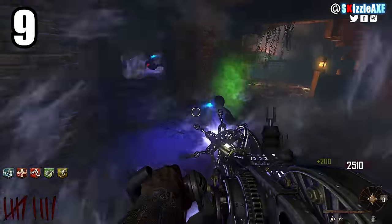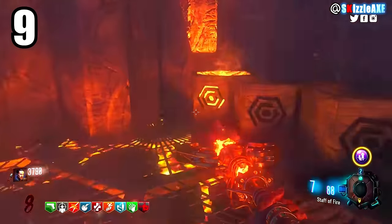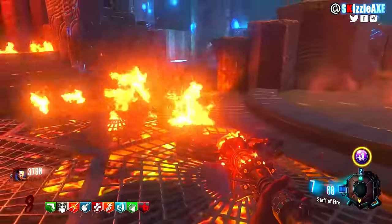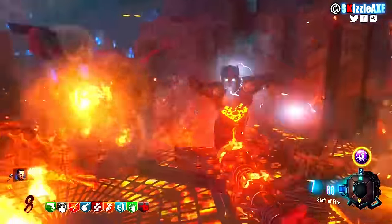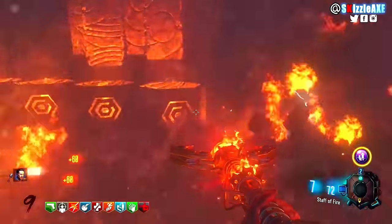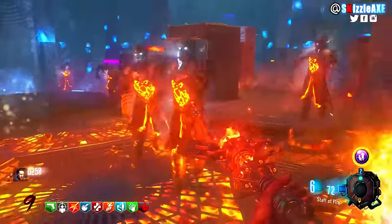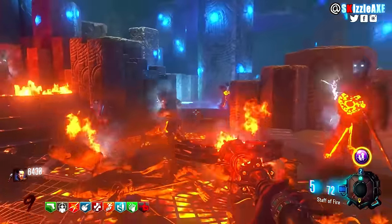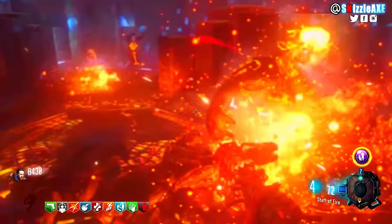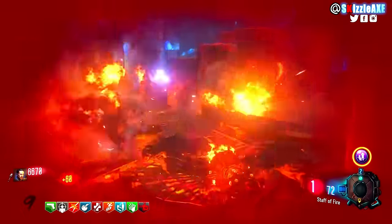Coming in at number 9 we're talking about the Fire Staff. It's one of the best wonder weapons and one of the best staffs that we got in Origins. It looks really solid in the Origins remaster, although Origins remaster is a little bit harder and zombies are always on coke. But Fire Staff is definitely at our number 9 spot.